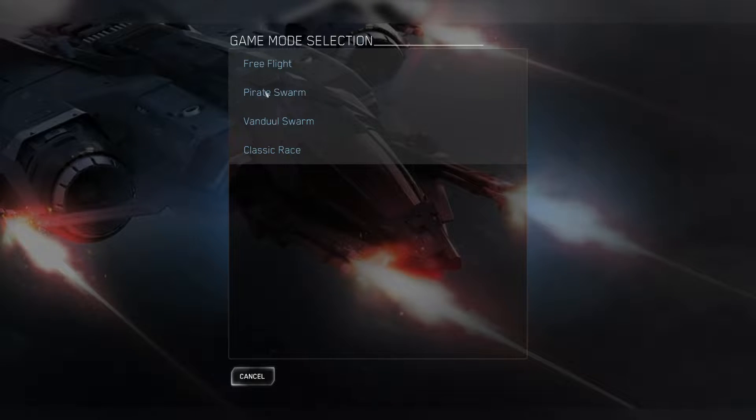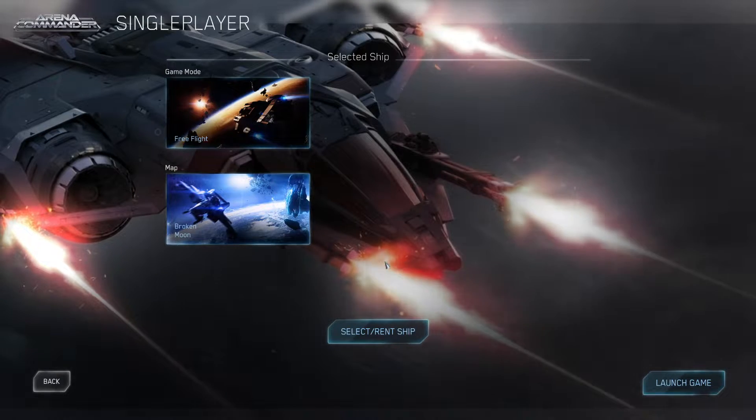You can go here, go to single player, and pick either free flight, pirate swarm, vendule swarm, or classic race. Free flight and classic race I would highly recommend for just testing out your controls — moving around, going side to side, and testing out what would make you the most dizzy.